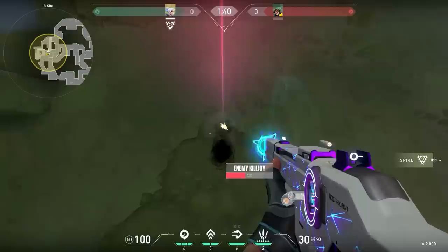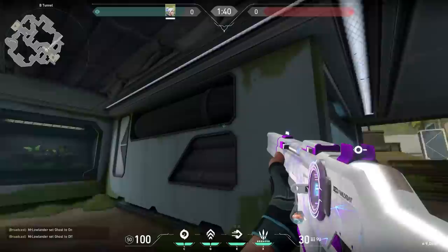In my Fracture tips and tricks video, I showed that you could wallbang through the ground - very handy to kill the Killjoy ultimate or kill enemies defusing the spike. However, this is not possible anymore; Riot Games fixed this. So stop trying to kill the Killjoy ultimate.